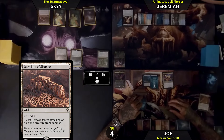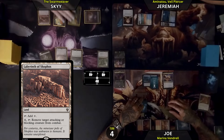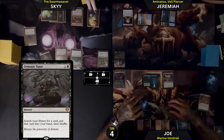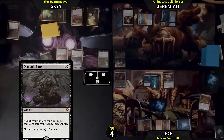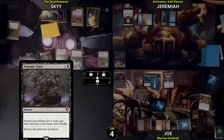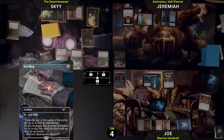I will play Labyrinth of Skophos, making a 1/1. I will tap a black and 1 for Demonic Tutor. I think I'm just going to go for... you don't have to tell, right? That's fair — that's why that one's so good. I am going to tap 1 and play a Sol Ring. How dare you. Then I think I'll pass.